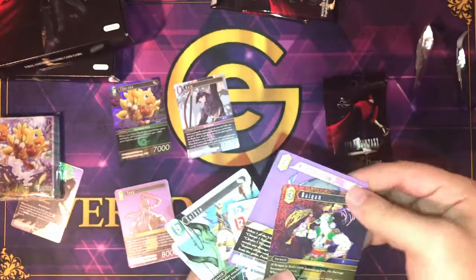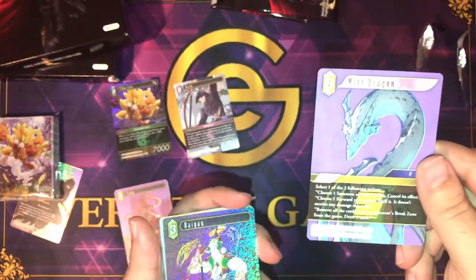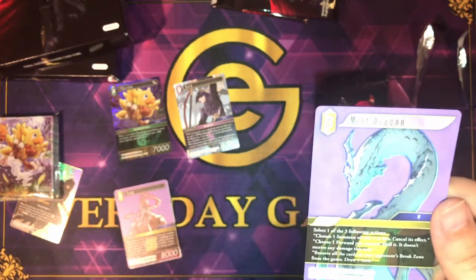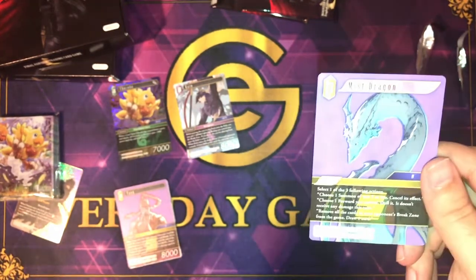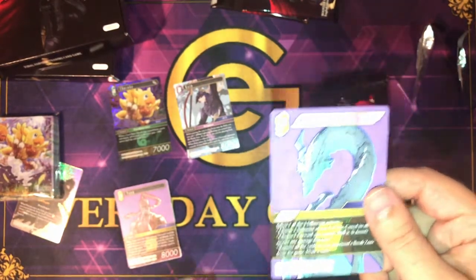This dragon — very good. Select one of three following actions: choose one summon cost five or less and cancel its effect; choose one forward you control, dull it, and it doesn't receive any damage this turn; or remove all cards in your opponent's break zone from the game and draw one card.